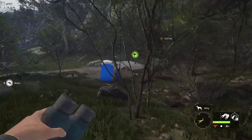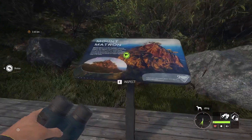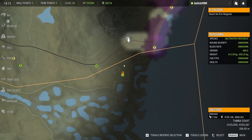They've got a nice little port-a-potty next to this one. Visit Mount Matron: Mount Matron is the highest volcanic plug in the region, created as magma hardened within the vents when she was an active volcano. Although she has a volcanic past, today she is mostly known for her comforting characteristics and keeping a comforting eye on the animals and the people that seek refuge in her shade. Another thing popped up over here — probably just a hunting stand — then we'll grab the outpost.